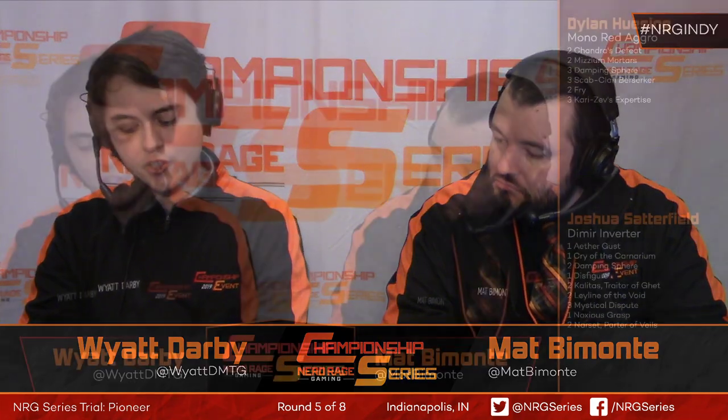Interesting that Dylan has a couple Ember Cleaves. Breaking down Dylan's sideboard: three copies of Kari Zev's Expertise, which I expect to be quite good here; two Fry; three Scab-Clan Berserker; three Damping Sphere — plenty of hate for Lotus Breach — as well as two Mizzium Mortars and Chandra's Defeat. I think the only cards I'd board in here are the Kari Zev's Expertise and Scab-Clan Berserker. The Berserker dodging Fatal Push makes it pretty strong.